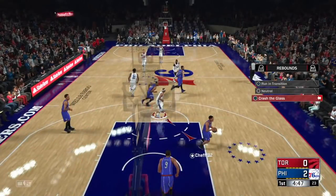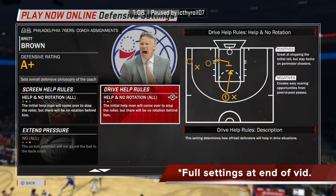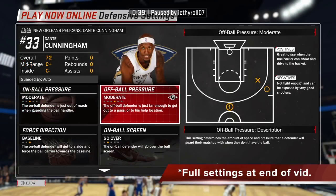So these are the settings you need. Make sure you set the rebounds to crash the glass because offensive rebounding is very strong this year. The aggression — always change this to play physical because the fouls don't really matter online since it's five minutes long, and offline you don't get that many fouls unlike previous years. You can see the full settings at the end of the video, but these are the basics: help and no rotation for everything, go over for everything, catch hedge for every screen, center all other players, go over for everybody, force direction baseline.